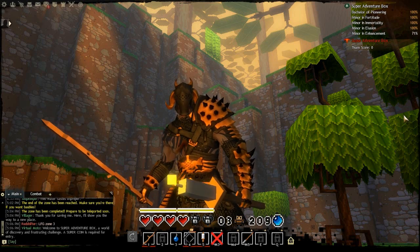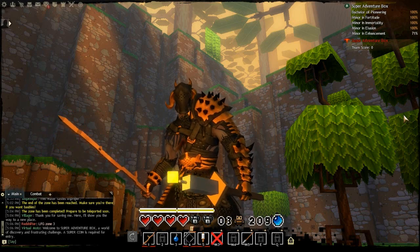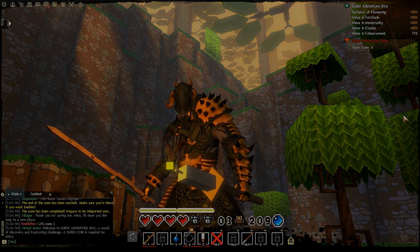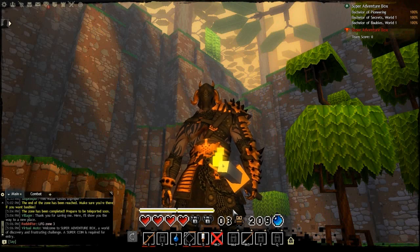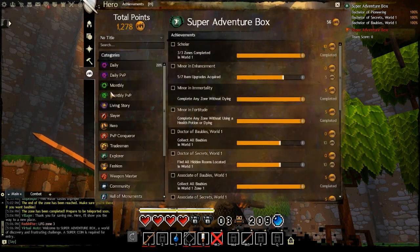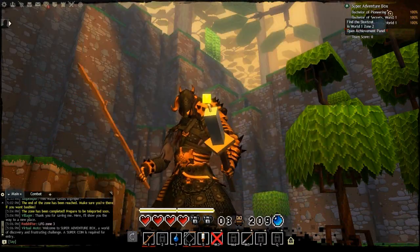Hi, I'm Spicefish Talkins and this video is going to be a guide on how to get all the World 1 Zone 2 achievements from the Super Adventure Box event. This guide will be more helpful if you watched all the way through before starting. There's a link in the description on how to get all the Zone 1 achievements if you haven't gotten them already. In this video I'll be covering how to get the Bachelor of Bubbles achievement, the Bachelor of Secrets achievement, and the Bachelor of Pioneering achievement.